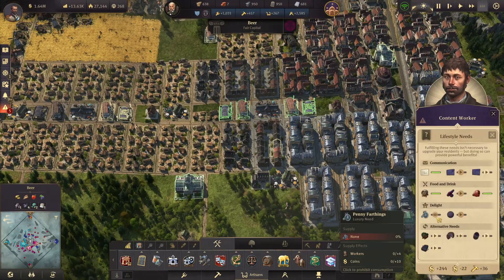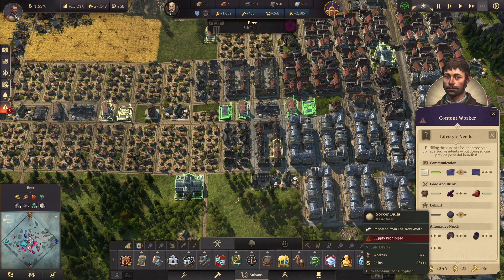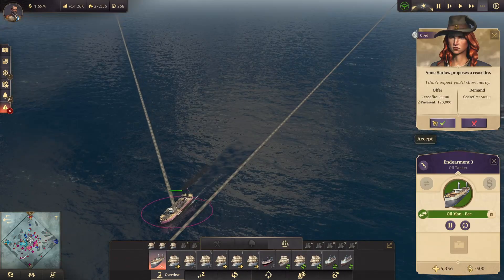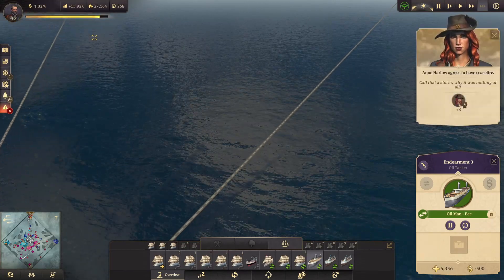It is also a lifestyle need for my level 2 skyscraper workers with 10 coins and 4 workers — why not? Let's try; I think we're producing enough. And she's giving me more and more money for a ceasefire — I love it. Soon we'll get to 2,000,000.